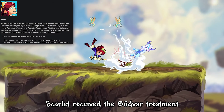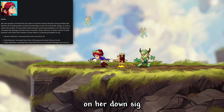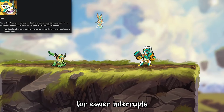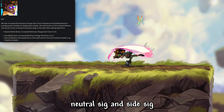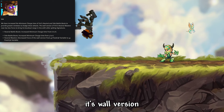Scarlet received the Vodvar treatment and got huge stun buffs to all her hammer signatures, with a bit of a damage increase on her Down Sig. Teska's Gauntlet Side Sig now has a smaller hitbox after hitting it for easier interrupts. Olgrim's Axe Down Sig will come out later after pressing it, and Vivi's Boots Neutral Sig and Side Sig were both made slower to start, and her Blaster Neutral Sig received a force nerf on its world version.